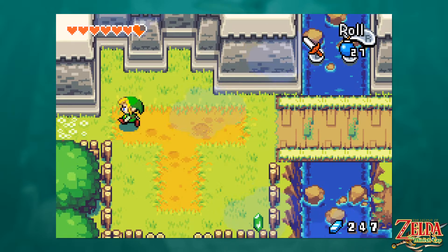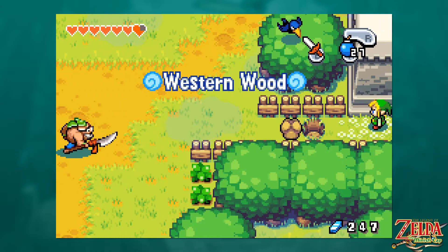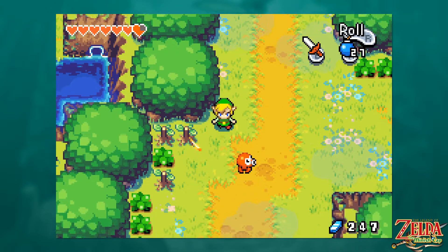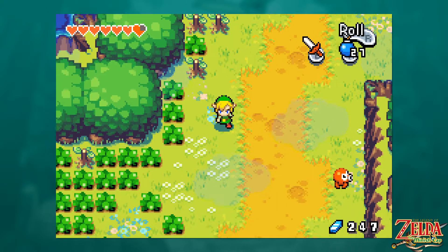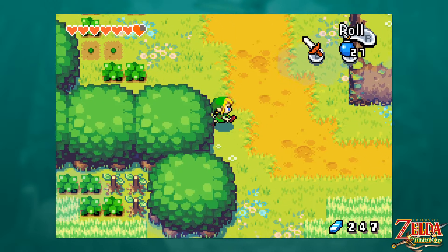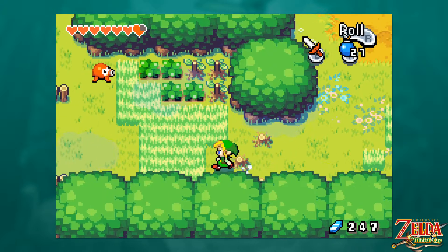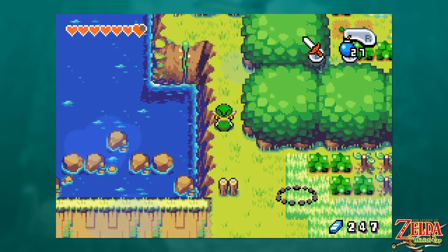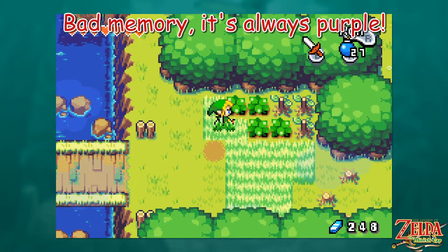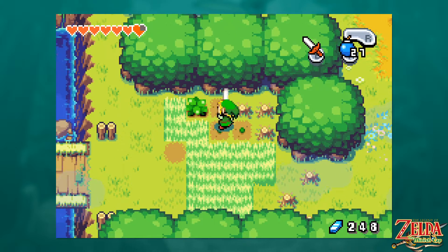Ezlo continues: 'One day, Vati took a hat I made for the humans — my pride and joy. It granted the wishes of its wearer. He put it on without permission.' So we got a good old wishing hat — everybody loves a wishing hat. And look how cute little Vati is in the flashback. He got the wishing hat and was like, 'I wish I was big.' Instead of cute, he wanted to be big — it's a good first wish.